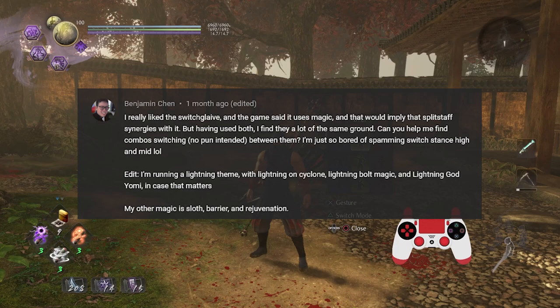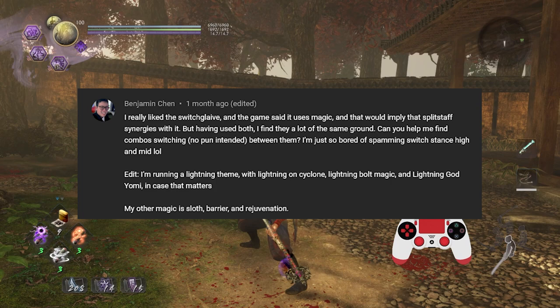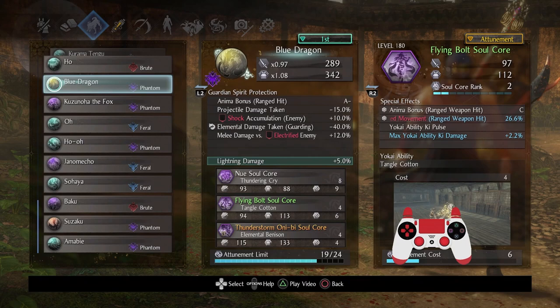Hey folks, I'm back again with yet another custom lesson. This one has been requested by Benjamin Chen. This player wanted to see Switch Glaive with Split Staff because he felt there would be some synergy, which there is, and he wants to see all sorts of combos. There's a lightning theme going on, so let's show you what I decided to go with.